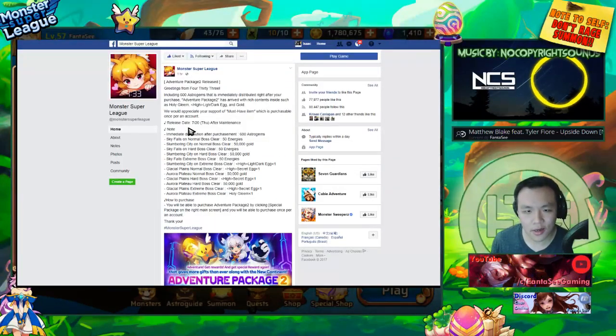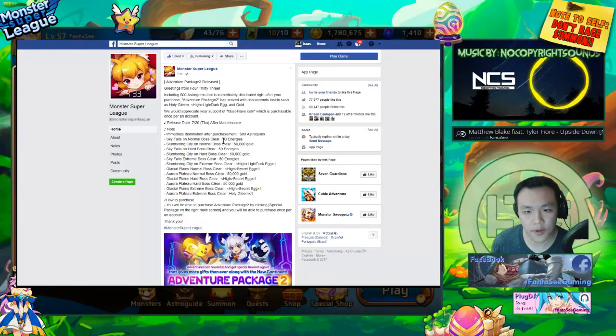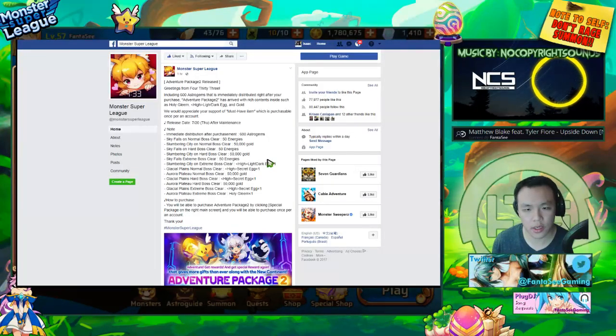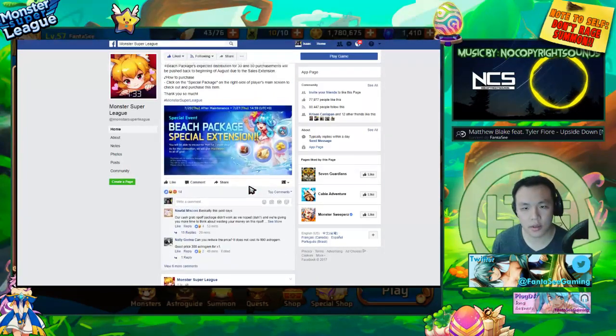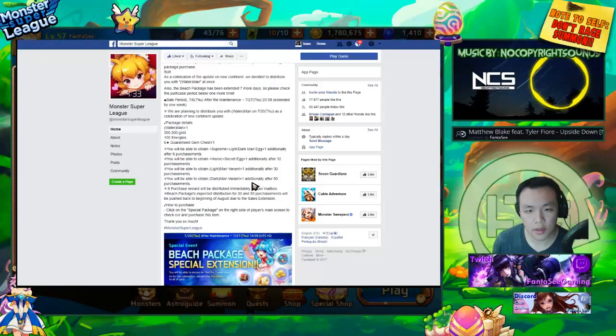They're also releasing an adventure package to basically clear through the other stages. I'm not sure how much it's gonna cost, but it has a gleam, a few high secret eggs, a light dark egg, some golden energy, and 600 astrogens. I wouldn't say it's too special. And the Mari package — they're going to increase the sale so more people can buy it.